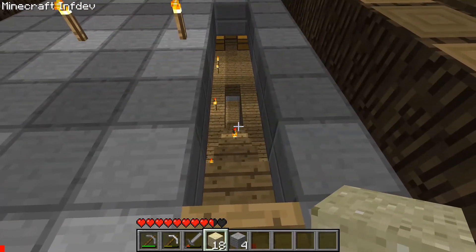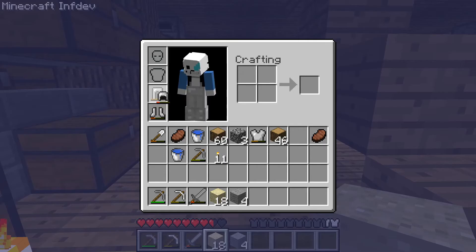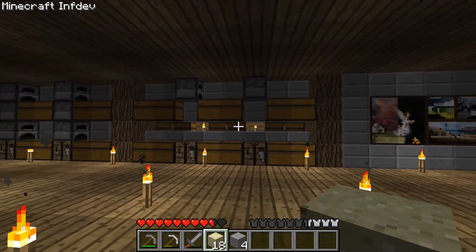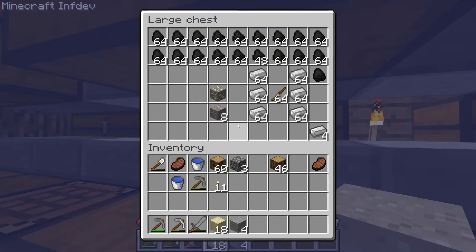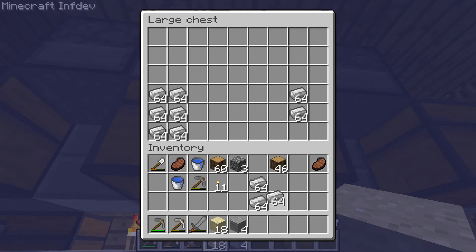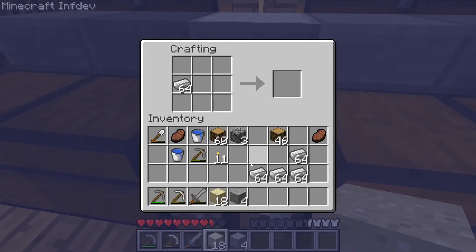Just kidding. This update also added something else — one of the more iconic features of Minecraft. It has 'mine' in its name. And remember the recipes I showed you in the previous episode? Time to craft the new thing introduced in the secret update. It's actually a minecart.